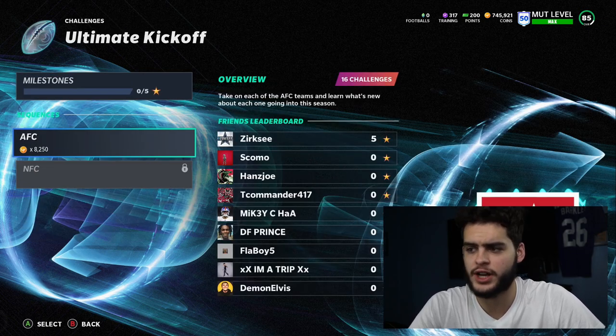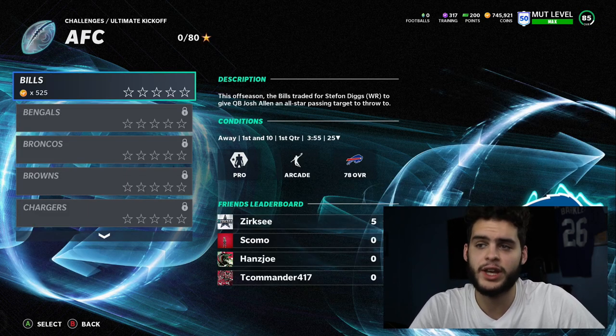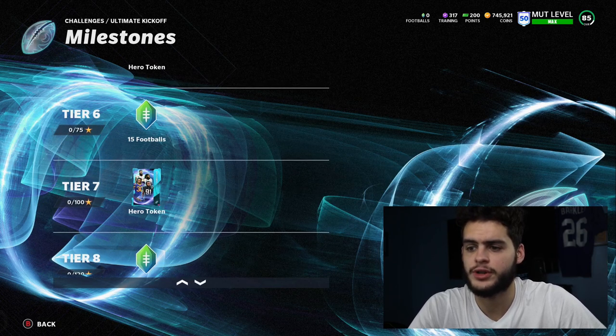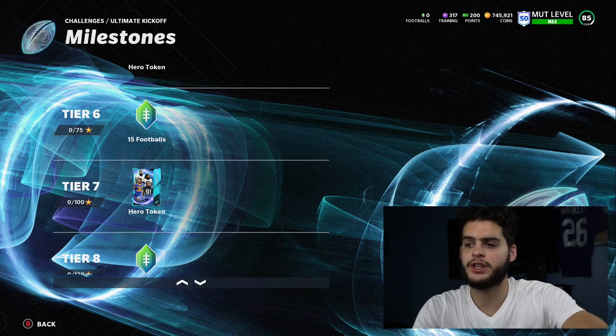You get footballs as the currency and then you get two hero tokens. To get your free player you need two hero tokens. You can earn one token per week from challenges and one per week from house rules.